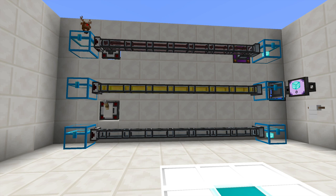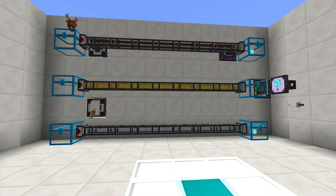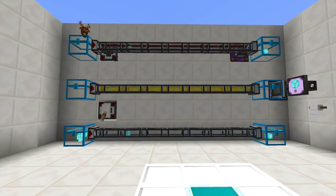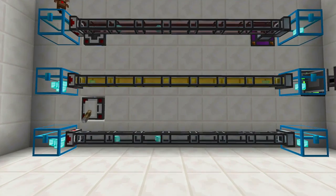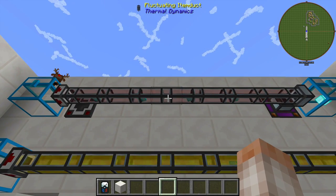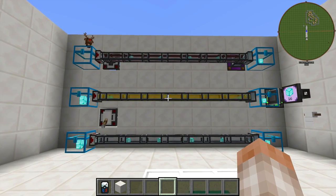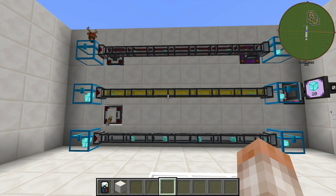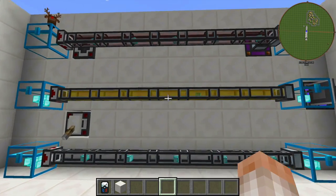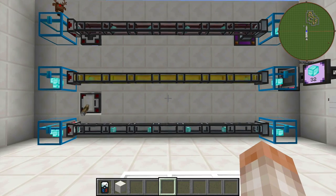Here's a brief demonstration about how fast these pipes move items. You can see that the middle pipe, which is the Impulse Item Duct, is winning over the Fluctuating Item Duct and the regular Item Duct. We have not gone over servos yet, and I have installed the slowest servos to send items. I just want to show you how much faster the Impulse Item Duct is than the regular and Fluctuating Item Duct by default.